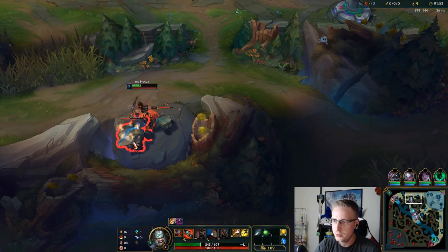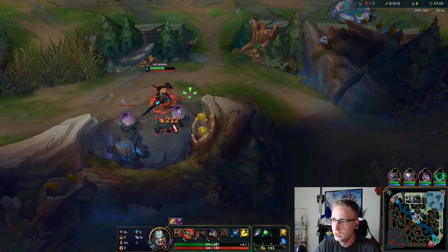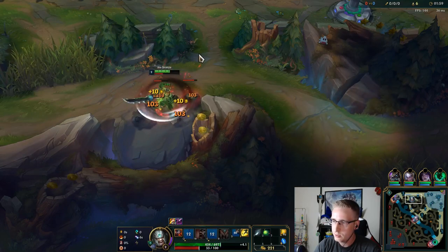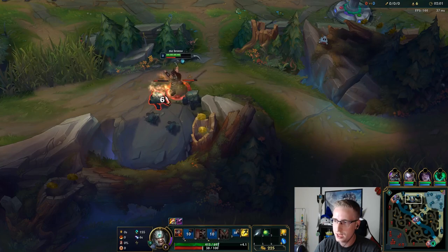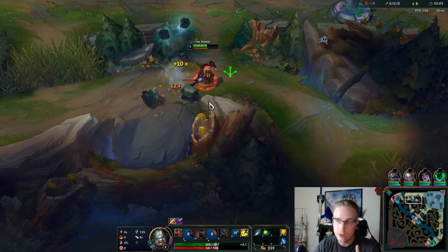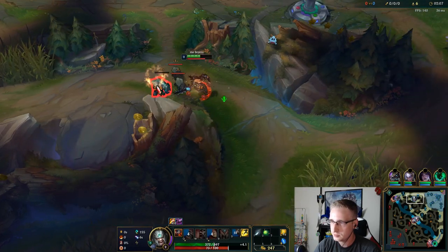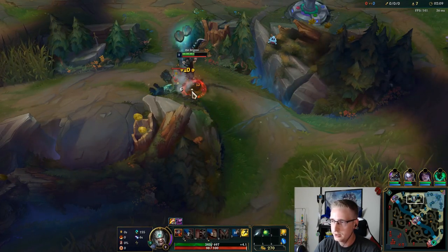When you do these Krugs, always do the big Krug first, then the little Krugs. When you're starting on the two medium Krugs, make sure you Q before the auto attack goes through — that way you generate your fury back. You generally want to do it like this; this is ideal. Keep your fury for the raptors.